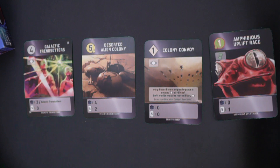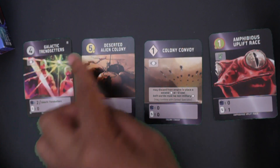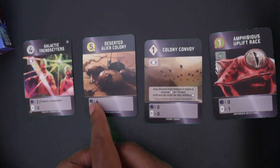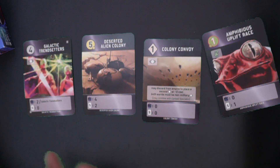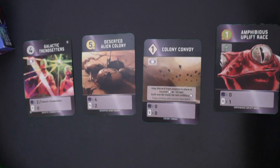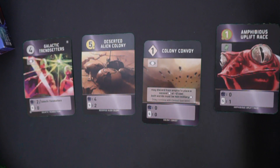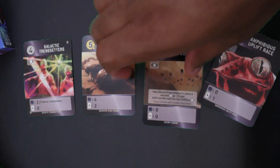Another thing is there are victory points you get at the end of the round — these all stack on top of each other. In this case I would get two victory points per Galactic Trendsetter, so if I get two of those I get four per, and so on. For this card I get four victory points at the end of the round. Some cards give zero. The last symbol is card income — that's how many cards I'll draw. Some cards also have special effects.